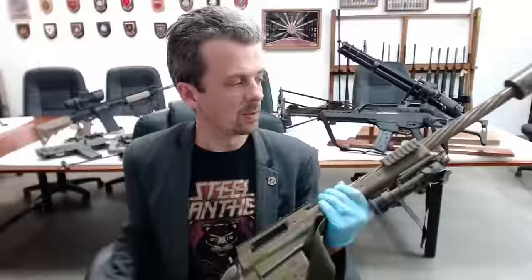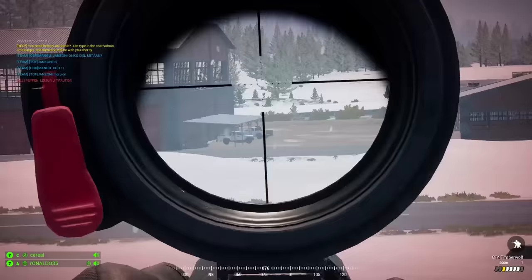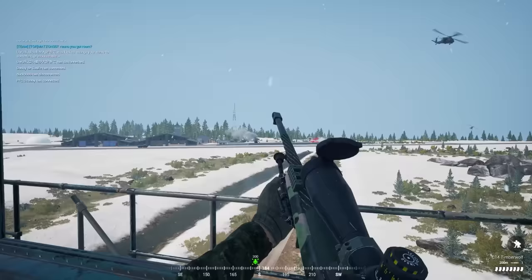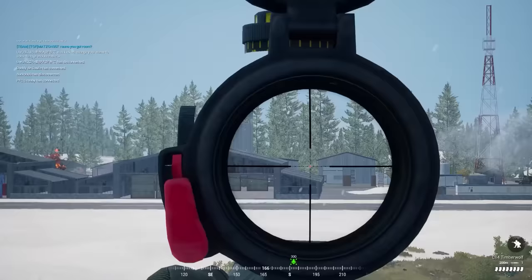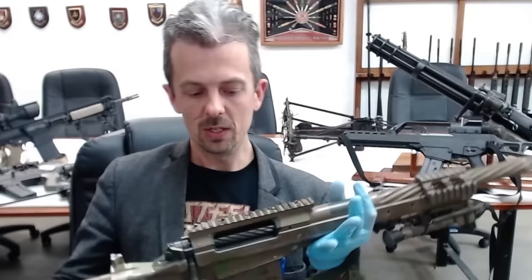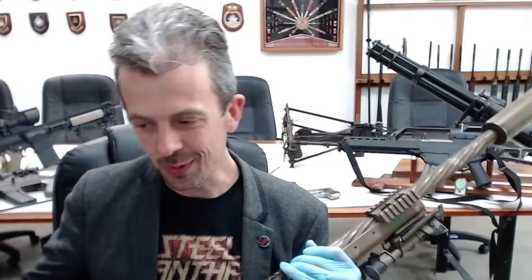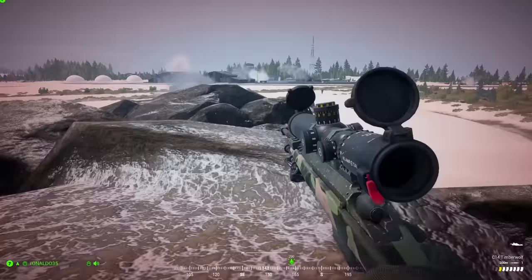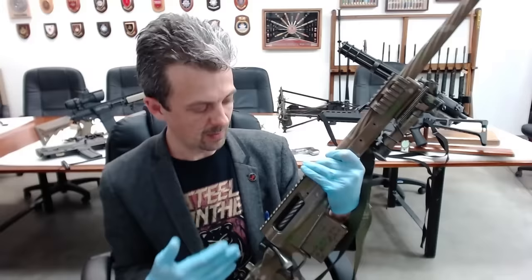A rarely seen weapon: the C14 Timberwolf rifle in .338 Lapua Magnum, which is a very powerful cartridge — between 7.62 and .50 Browning machine gun, with a lot of punch, so it'll go through all sorts of cover. This calibre has become the new standard British Army sniper rifle calibre, just replacing 7.62. The Timberwolf is a Canadian design that has seen some use, and hence it's come to us without its optical sight, because those are valuable and can be carried over to replacement rifles, whereas the rest of it is at the end of its useful life — so it is becoming a museum piece.